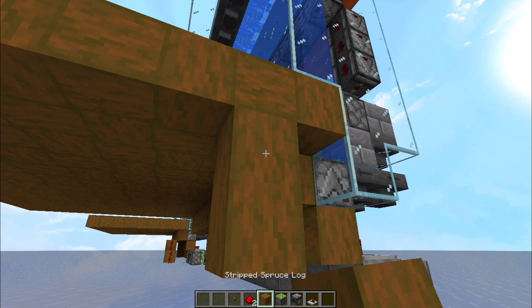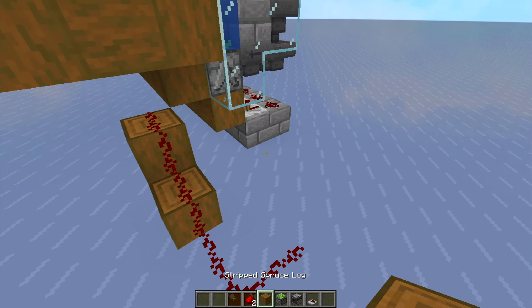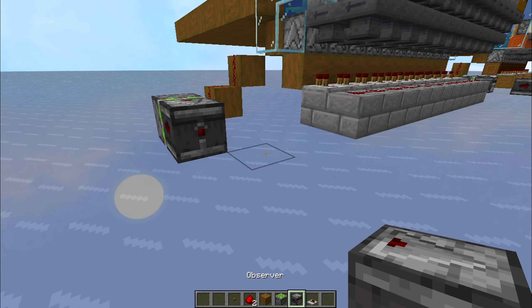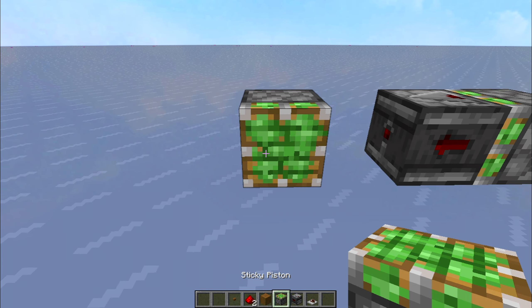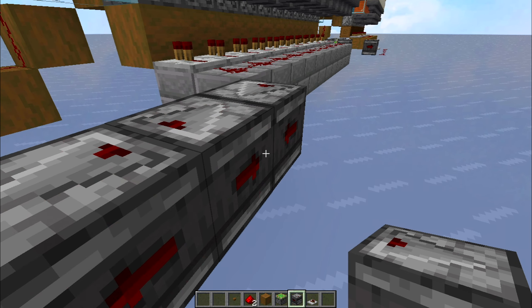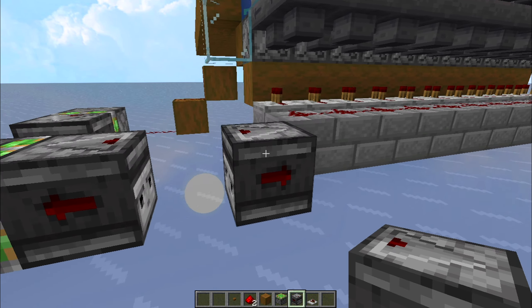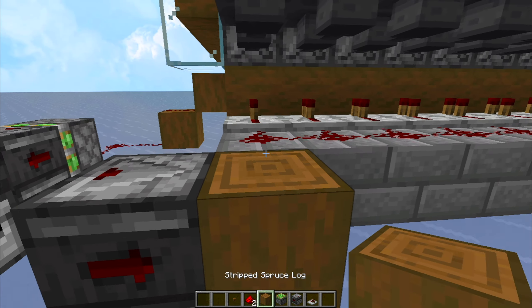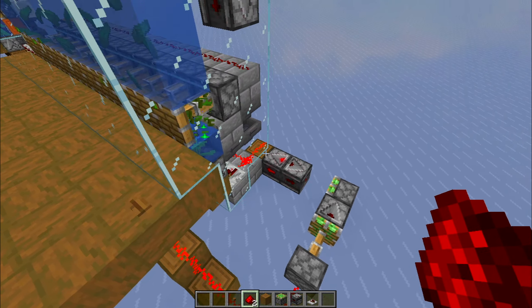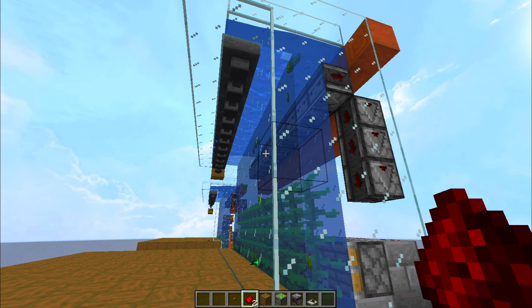Now I'm going to make a way to activate the clock. I'm using a button, but you could use a lever — I'm just being a bit fancy here with a sticky piston. I'm going to transform the signal from the button into a constant signal, so it will basically work as if it was a lever, like so. And it should work now — when I press the button it should activate the clock, like so. And you can see it's just spitting bone meal everywhere. Press it again and it will stop.